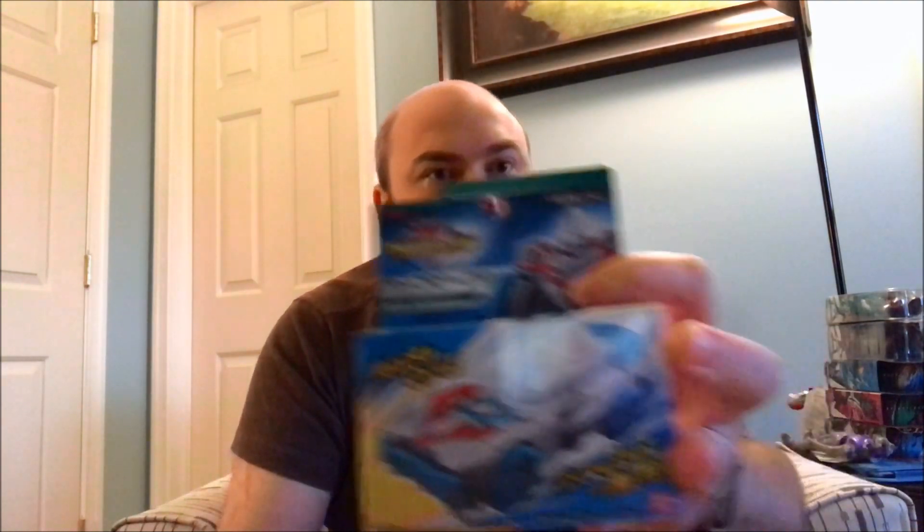Looks like we have some Ultra vehicles: we have King Joe, Rosso, Galactron, and Orb — pretty cool! It looks like King Joe and Galactron share the kind of kaiju mold that Gomera and Red King use. Red King — that was the other one I was blanking on.